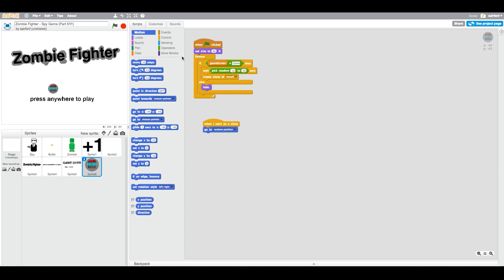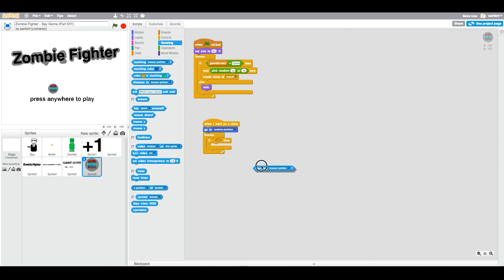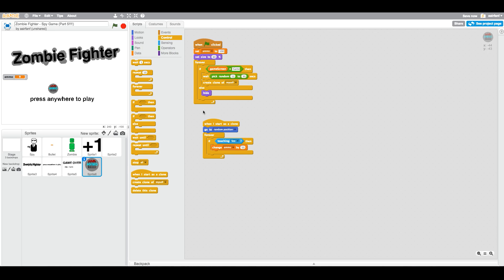When I start as clone, go to random position. Then forever if touching spy, then simply go into Data, make a variable — let's call it ammo. Then say change ammo by — let's say this has 50 ammo. That's quite a lot. And then at the very start, you want to set ammo to 100. So change ammo by 50. Also, we want to delete this clone if it's touching the spy. So delete this clone.